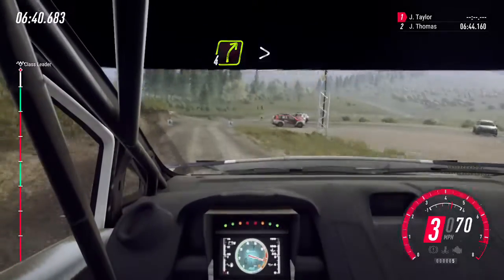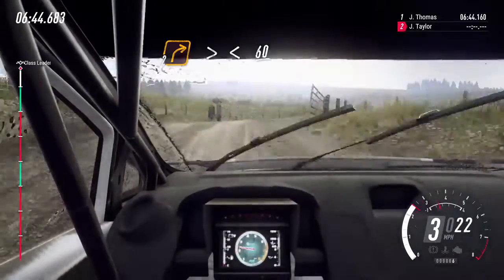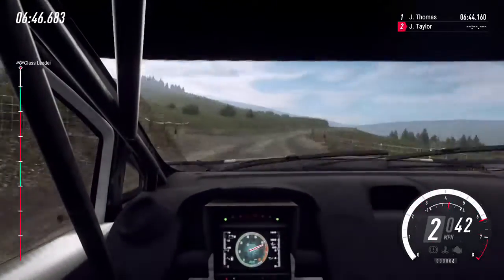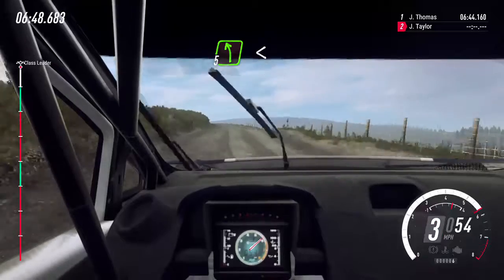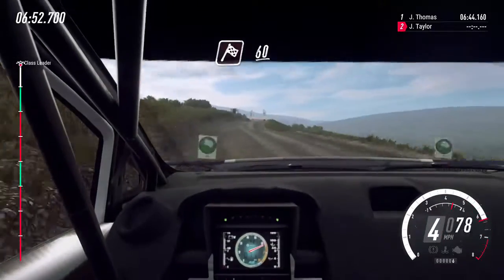Into 4 right, tightens through water splash. And 2 right long, tightens through gate, opens, over crest. 60. 5 left, opens. 50. 6 right over crest. 60. Over finish.